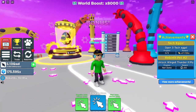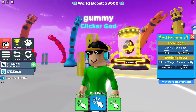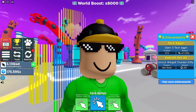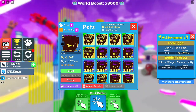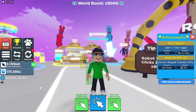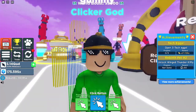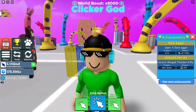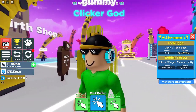Welcome back to another video. We're here in Clicker Simulator and I'm going to be telling you guys some tips on this game. While I'm telling you tips, I am also going to be creating two Spectre Lord crafted rainbow pets. The tips are about the best game passes in this game — specifically the one game pass you should definitely get when you first start playing.